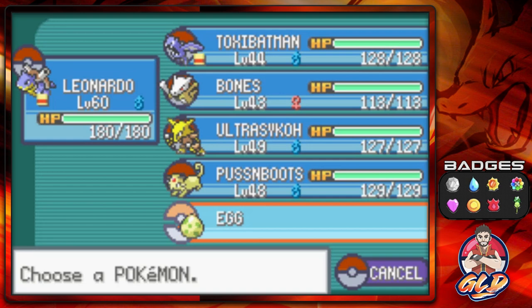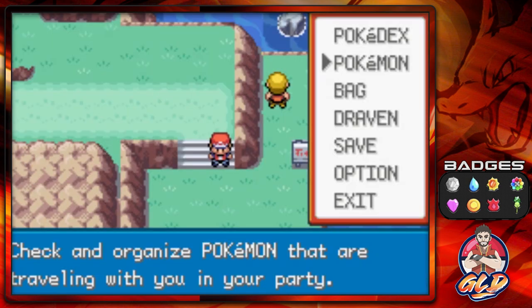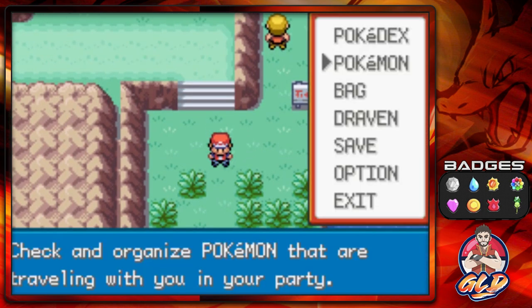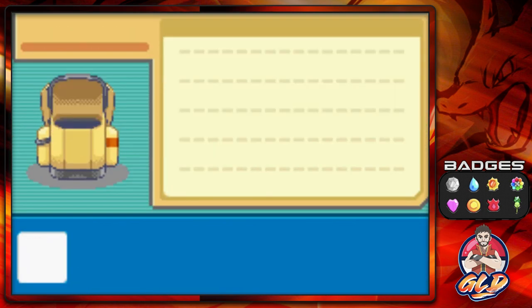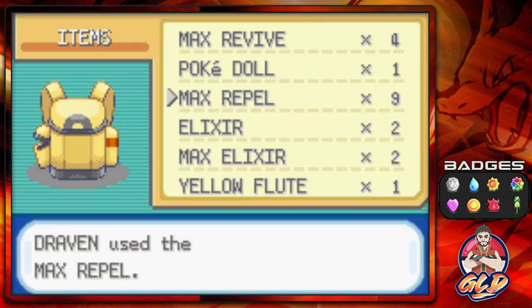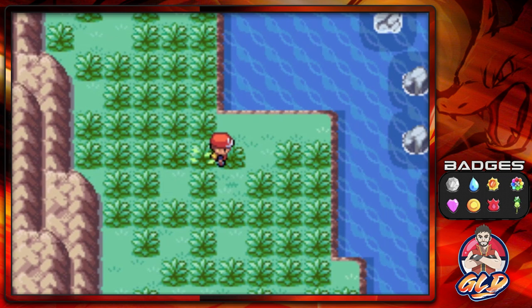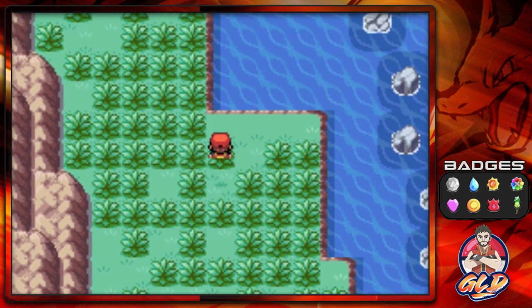Now the other thing too guys, I have added Puss in Boots back into the team because we're gonna need its sharp claws. I'm not joking about this — we're gonna need its sharp claws for a bunch of stuff. And yes, Max Repels are always welcome right here because, well, you know, Pokemon attacks.